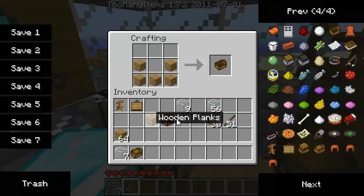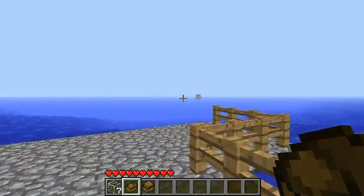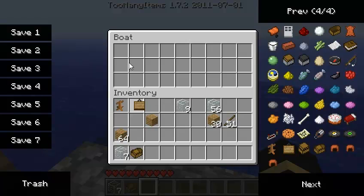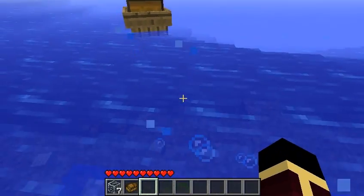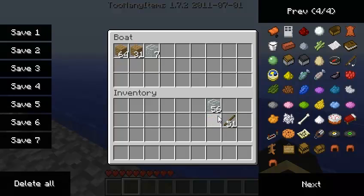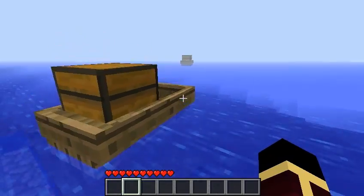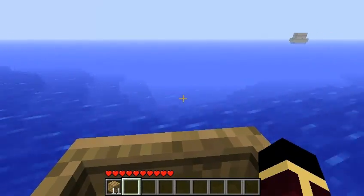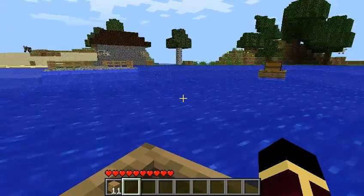I'll just make another chest boat for reference. I already have one out there, but I just don't feel like getting it. So you just put the boat down — this is our chest boat, by the way. Just put your stuff inside and you push it off. Then you put your rideable boat down, put your stuff inside, and then you get on. This is the only thing I hear about rideable boats — you just can't get on the boat. There we go. And just ride around. This boat's weird.